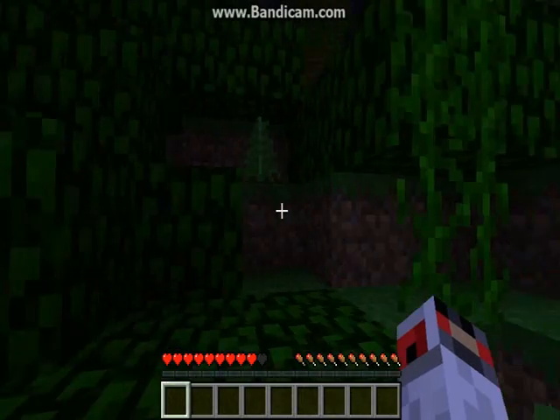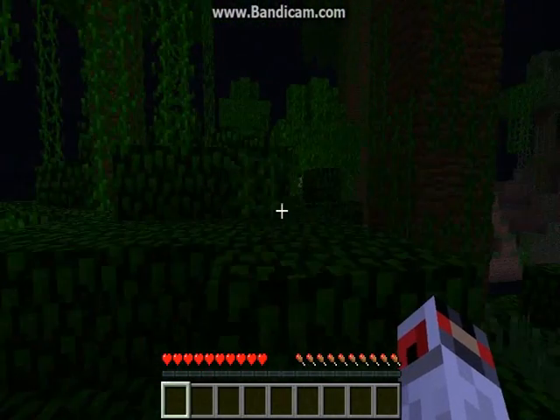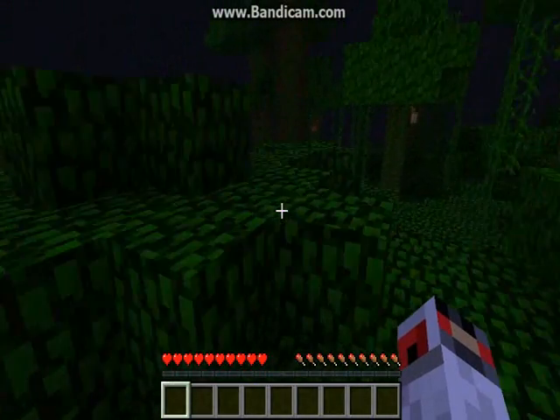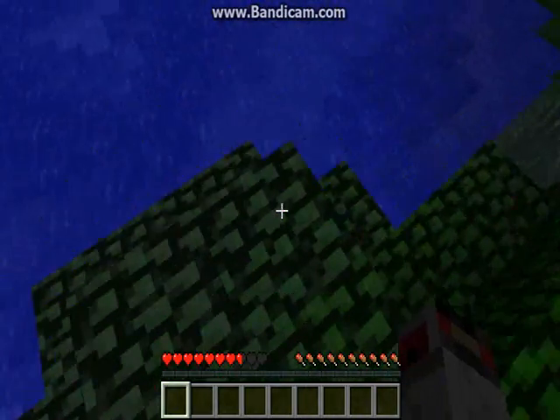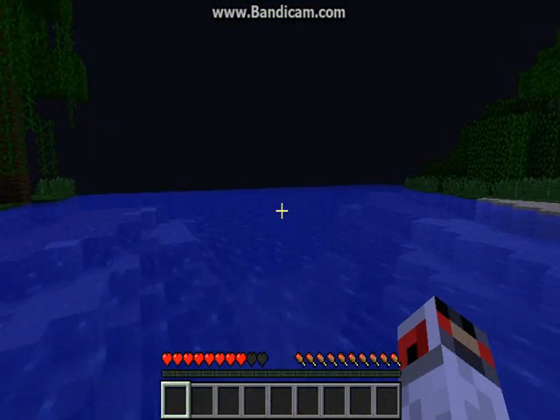It seemed to attack us in open areas, not where it's all cluttered up. We were on ice — an ice-plane frozen sea, at the start of a snow biome. That's probably why it attacks you in water too, because it's more open and he can actually spawn there. That's why it spawns in water more — because there's really nothing in the way.